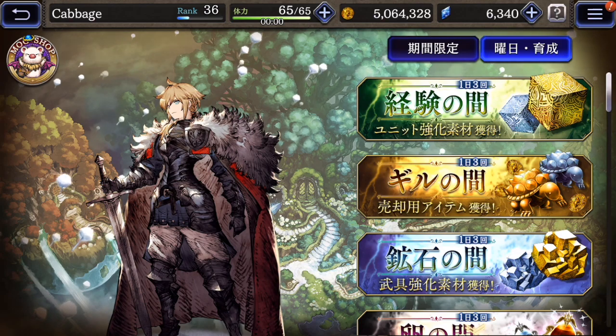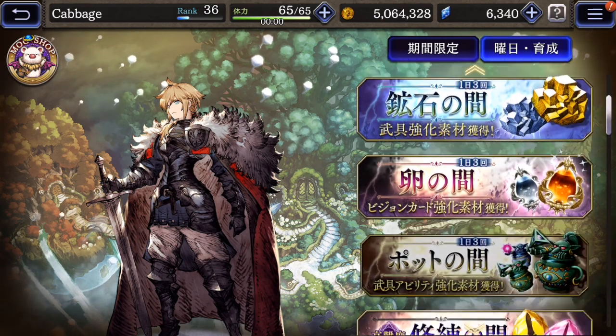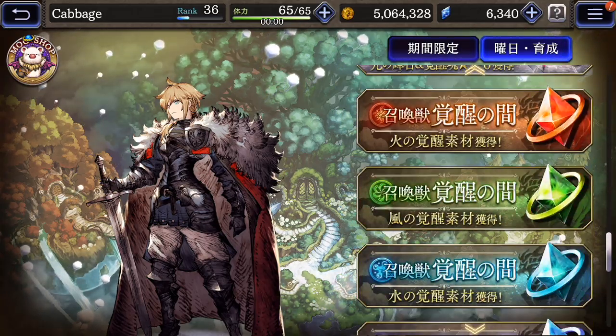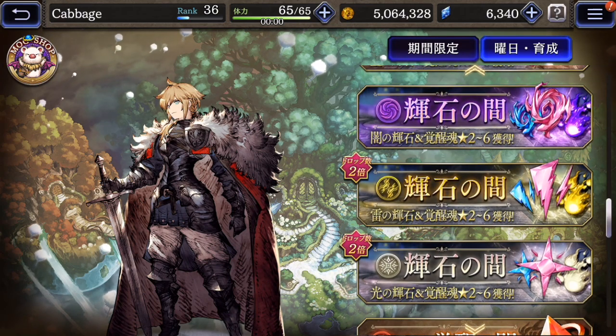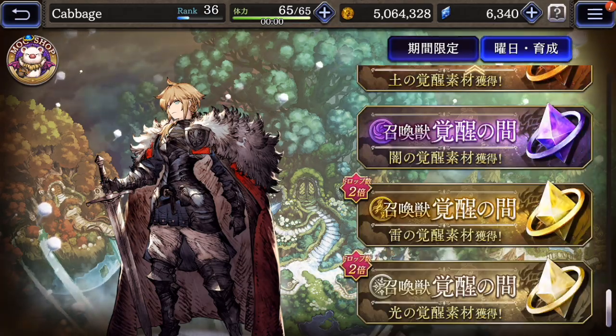If we hit the top button, these are the ones that are available every day: experience, gold, equipment upgrade stuff, Esper upgrade stuff, character upgrade stuff. And some of these have a two-times promotion going on, so keep an eye out for those.